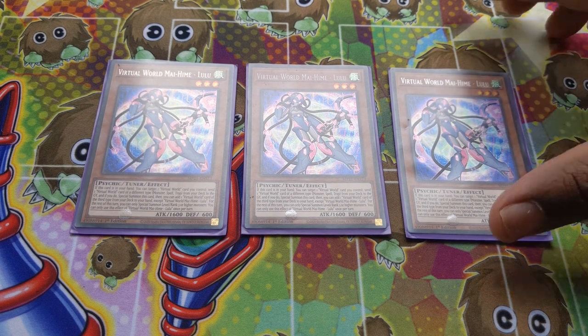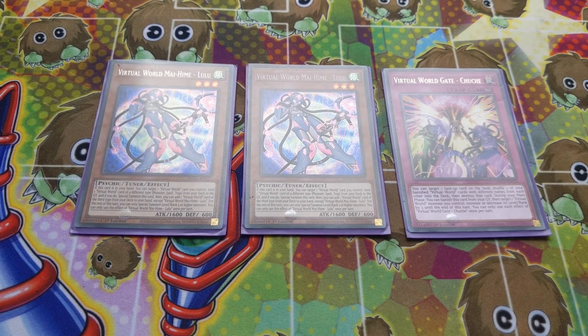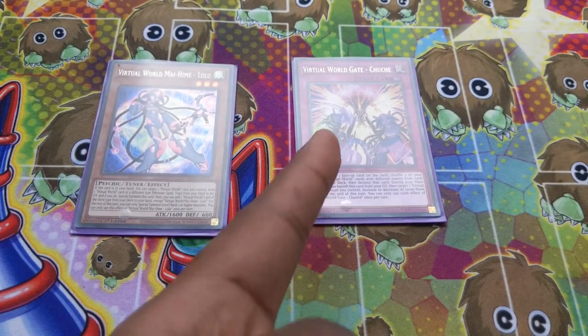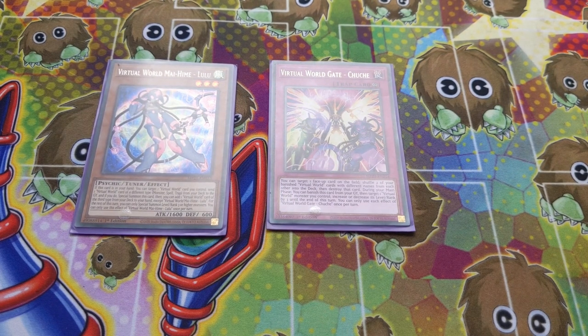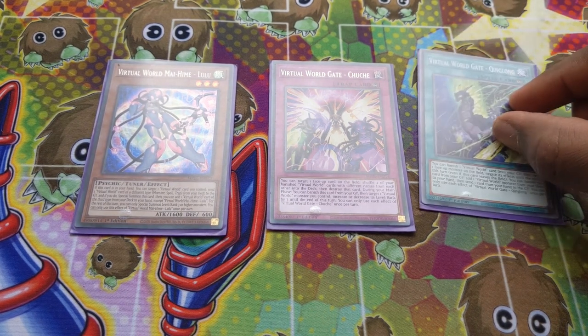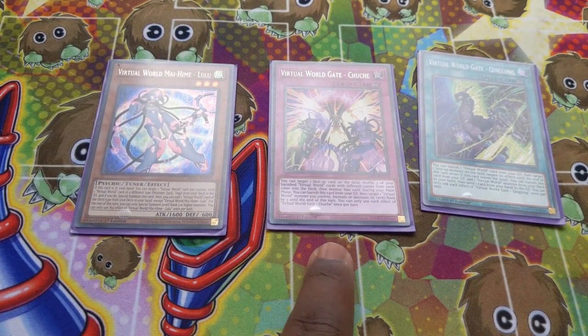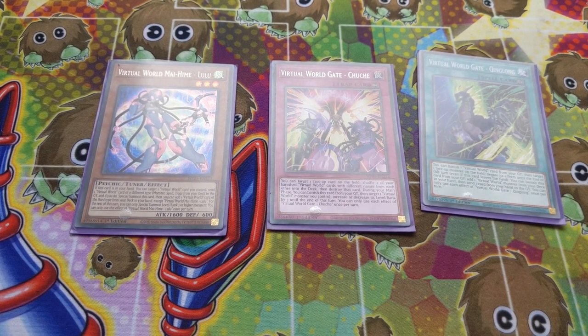I'm going to remove a Virtual Hime and show you their Chuchi. So you see Chuchi there. Virtual World Hime Lulu targeting Chuchi, which sends King Long — as I've now shown there. So we go from Virtual World Hime, target Chuchi, send King Long, which means you can add any monster.